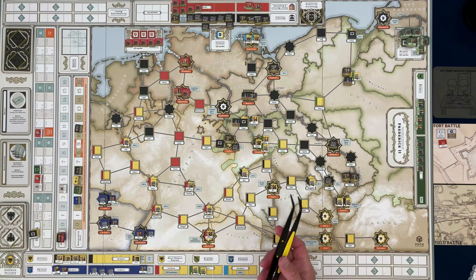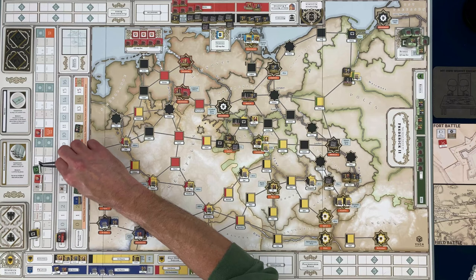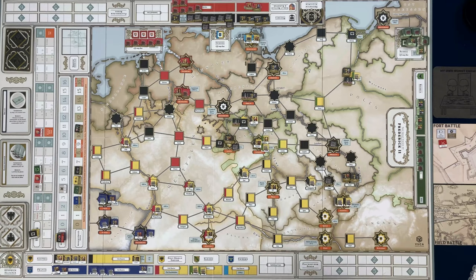I hadn't planned on showing any of this. My plan was to play the entire game and show you at the end of each turn what it looked like, but I think what might happen is I'll play to the end of this entire turn if I can — this is 1757. Maybe I can get to the winter phase and then stop, but we'll see.